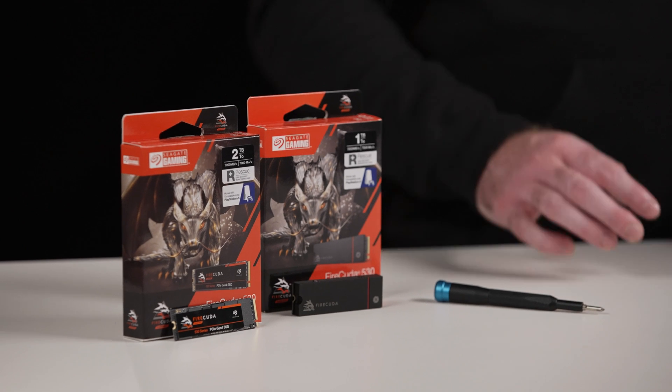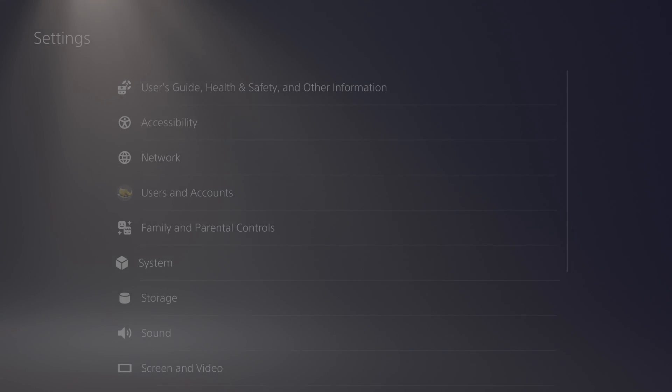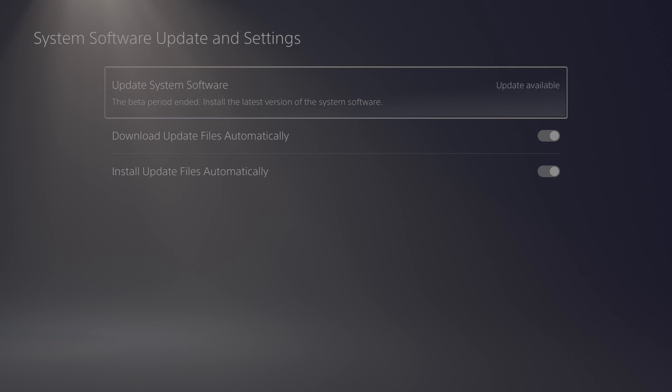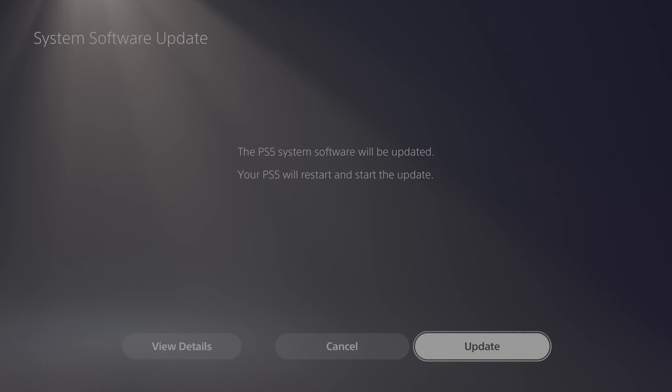Before we get into installing, you're going to need a well-lit room, a flat surface, and a number one Phillips-head screwdriver. Start by making sure your PS5 software is up-to-date by heading to Settings, then System, System, followed by System Software, and then System Software Update and Settings. Here you'll select Update System Software before clicking Update Using Internet.